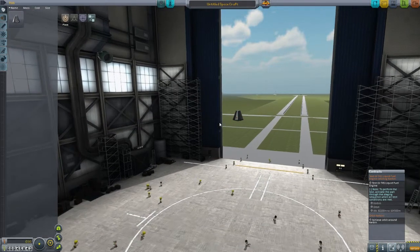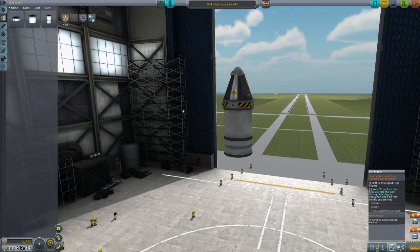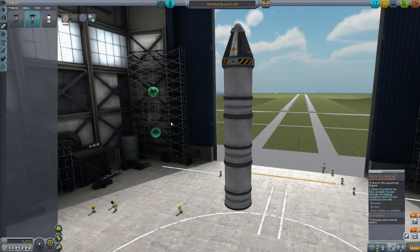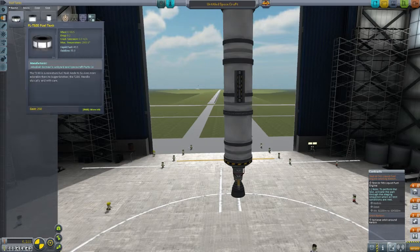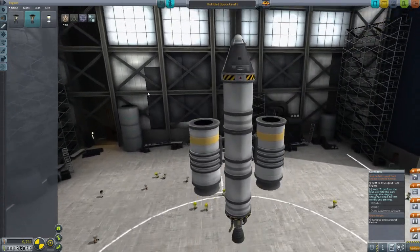So let's add a command pod — let's zoom in a bit. Of course get a parachute because we don't want Jebediah to die. Add a stack decoupler. We'll make basically the same rocket we made before, only we're going to use this engine. Add two decouplers and add the solid fuel boosters. And this will do it, so we're going to launch it. I didn't check my staging sequences so I'm going to do that right now.